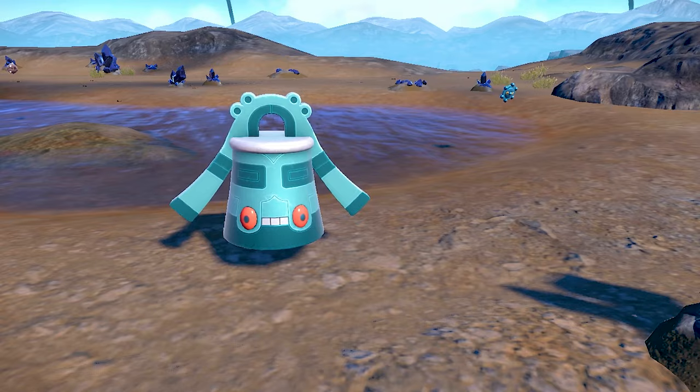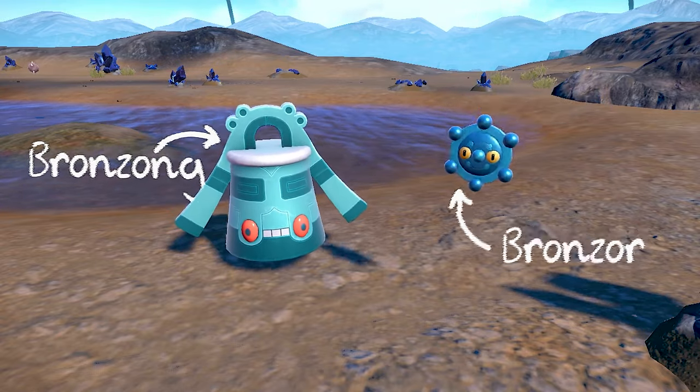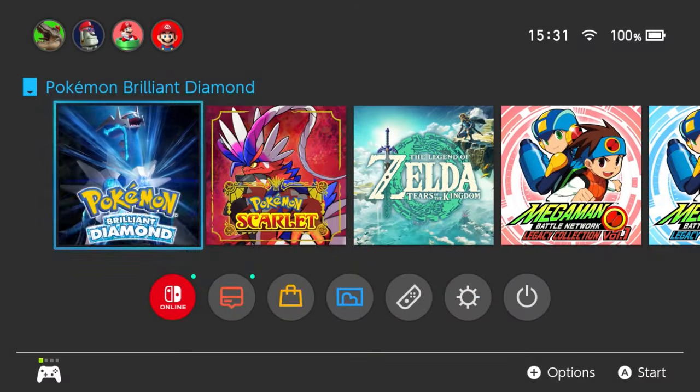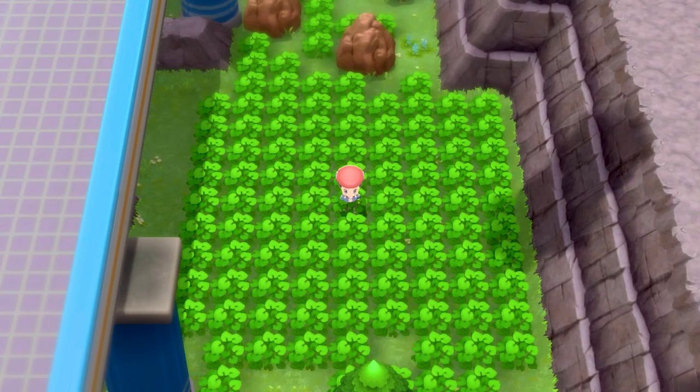So the Pokemon I was going to hunt would be my first ever shiny I already mentioned — Bronzong, and Bronzor, because I was going to be completing the line. If I wanted one from Sinnoh, that meant loading up my copy of Brilliant Diamond and learning a method I'd never actually used before: the Poké Radar method.